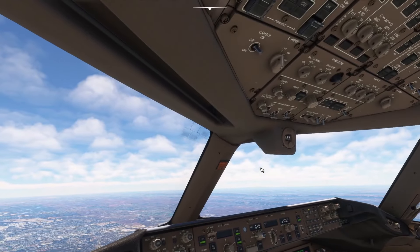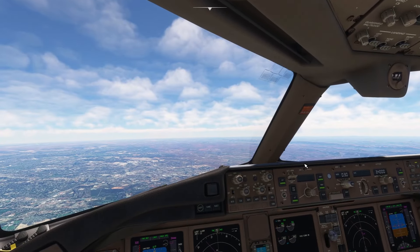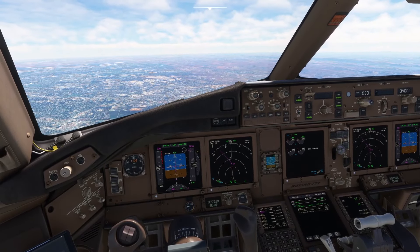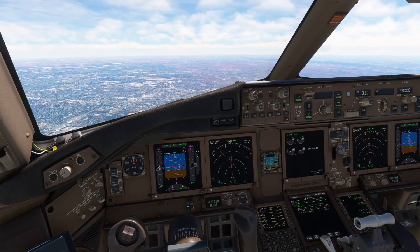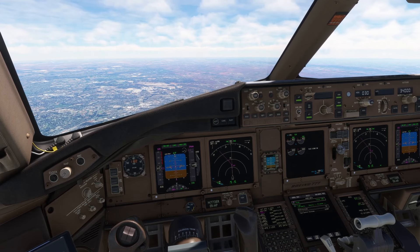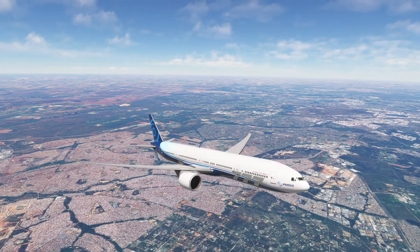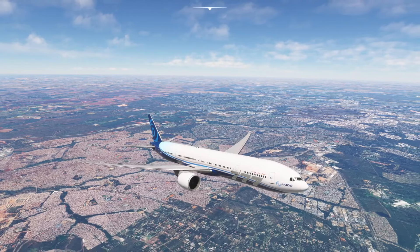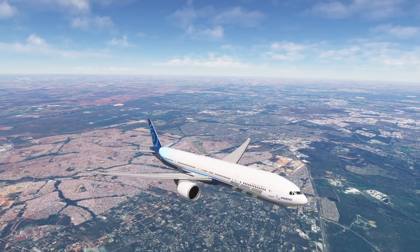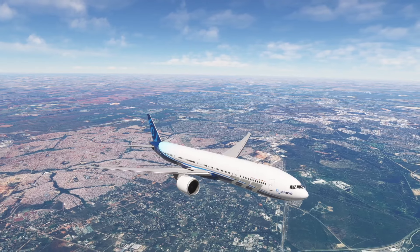We've gone through 10,000 feet, so landing lights can come off. I'm going straight up to cruise, following the restrictions for the standard instrument departure if there are any. So hopefully you enjoyed that — that was a first look at Johannesburg from InniBuilds. You can see the airport vanishing behind us, and a little look at taxiing around it in the 777. In the background we had FSLTL injecting traffic, which made it look quite interesting.